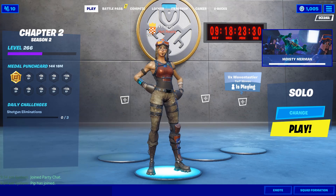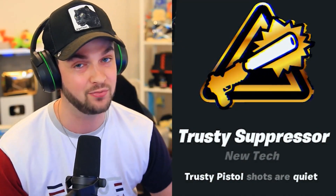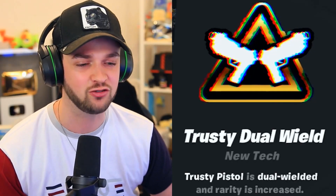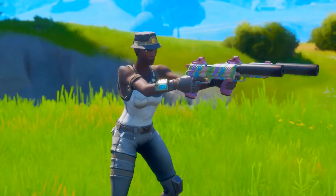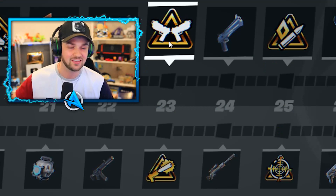The first one needs to be the trusty suppressor, putting a suppressor on the pistol that everyone starts off with within spy games. The next tech you need to unlock is the trusty dual wield, turning your now suppressed pistol into dual wielding suppressed pistols. To get these you must have hit rank 23 on both Shadow and Ghost.